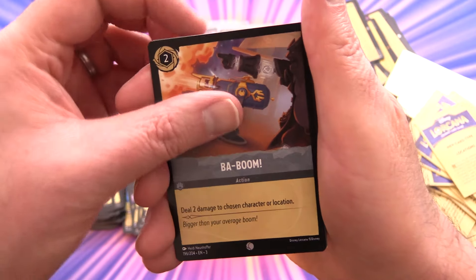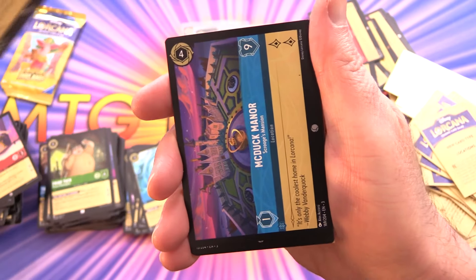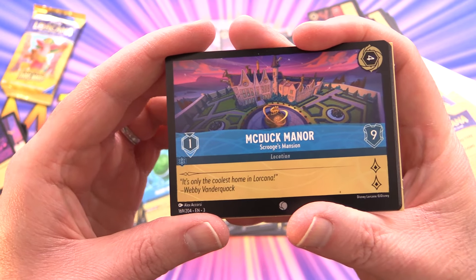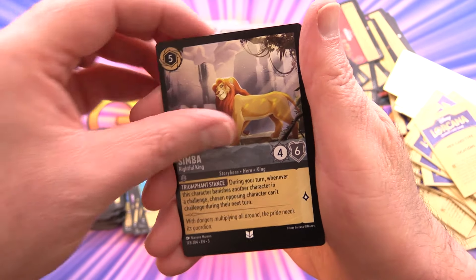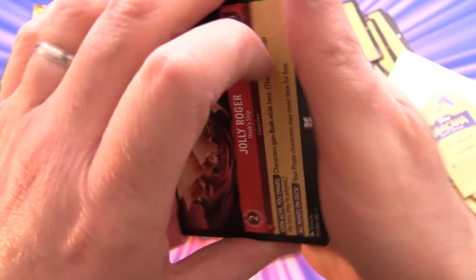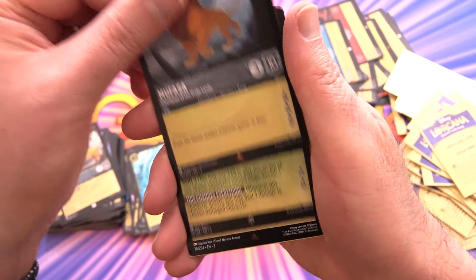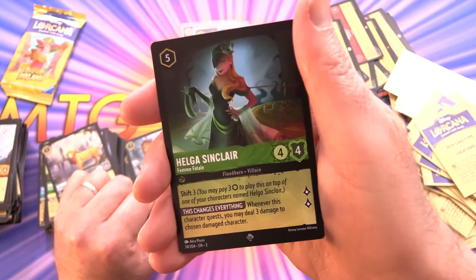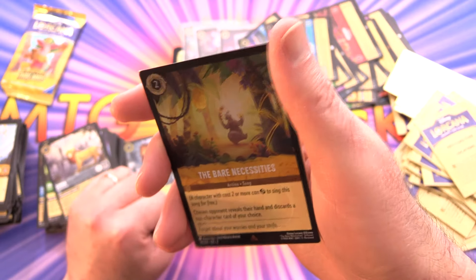Pack twenty-two: Baboom, Peter Pan, De Vil Manor — Cruella's Estate — Bestow a Gift, and another one — McDuck Manor, awesome to see it. Orville and Simba for the uncommons. Jolly Roger — Hook's Ship — a new location we haven't seen. Motunui Island Paradise, and the rare is Mufasa. Super rare: Helga Sinclair. Foil rare: The Bare Necessities — and everyone knows that song.